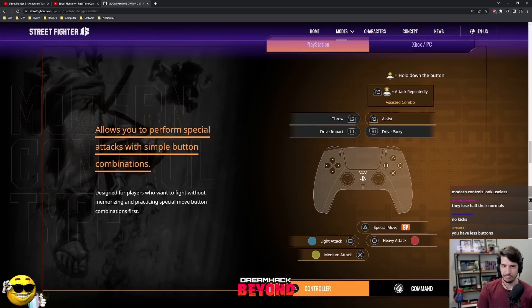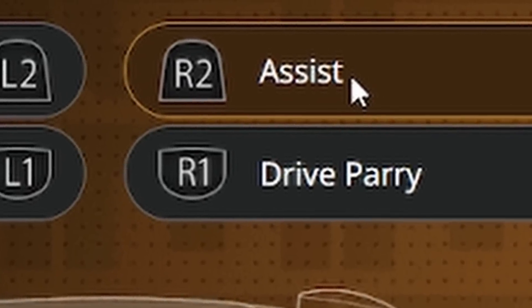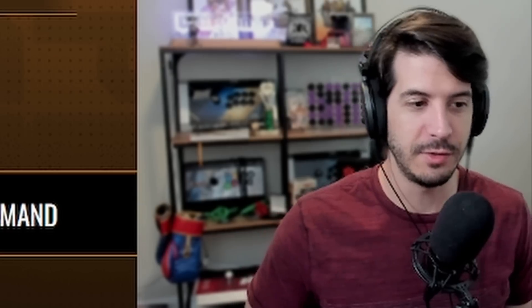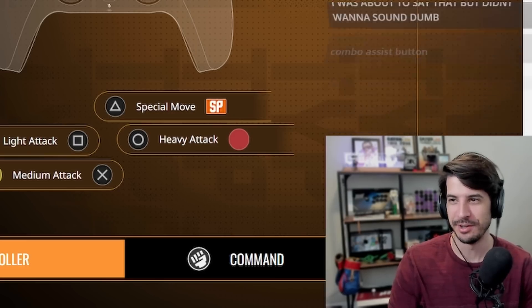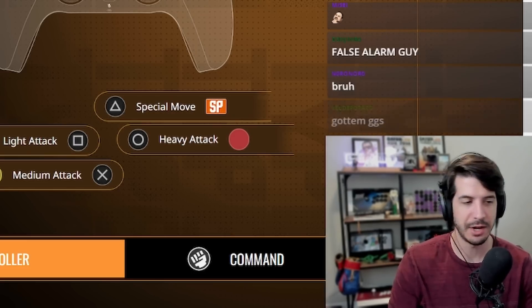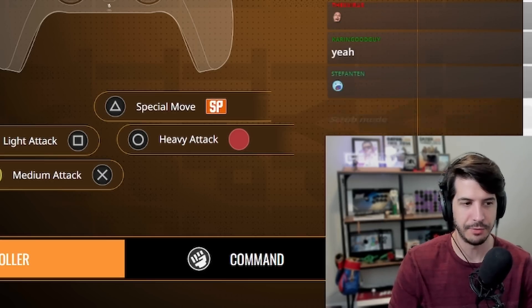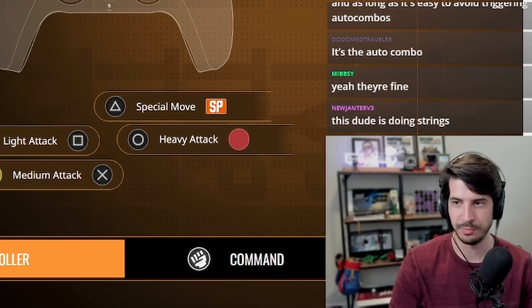Allows you to perform special attacks with simple button combinations — designed for players who want to fight without memorizing and practicing special move button combinations first. Assist, assisted combo. That trailer looked like they had a 2v2 mode the way they structured it — never mind, it's an auto combo mode. They should add auto combos to every game. As long as the combo is balanced appropriately, like it's weak, I think that's good to have in every game. You need to give new players things to do to make them feel good — you need to give people a simple mode. I'm hoping to see potentially a benefit to using classic controls.